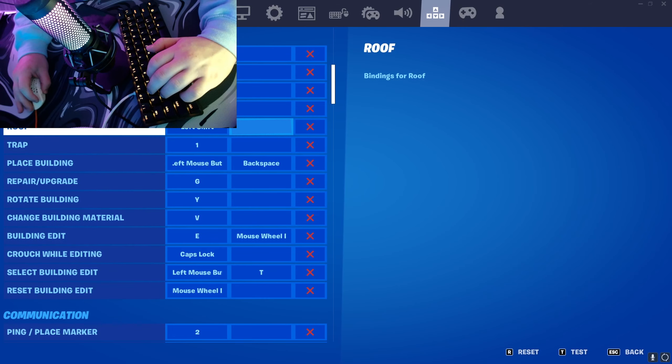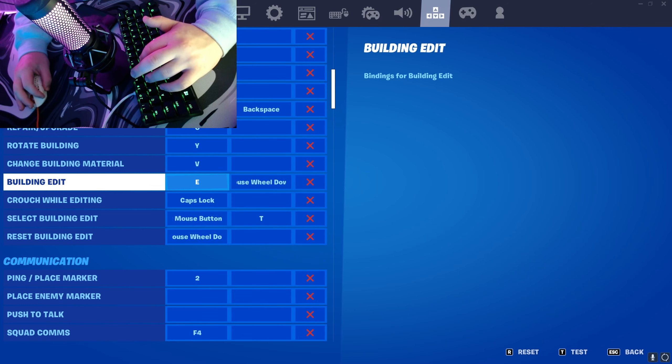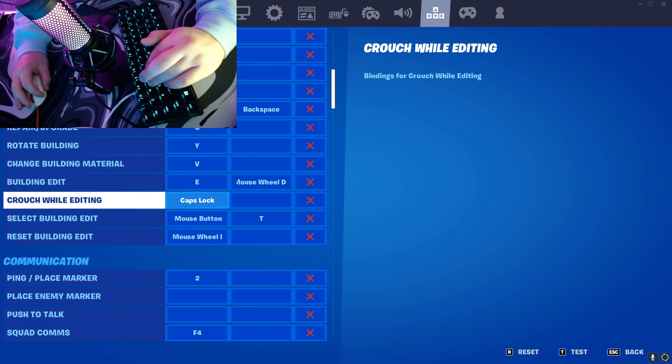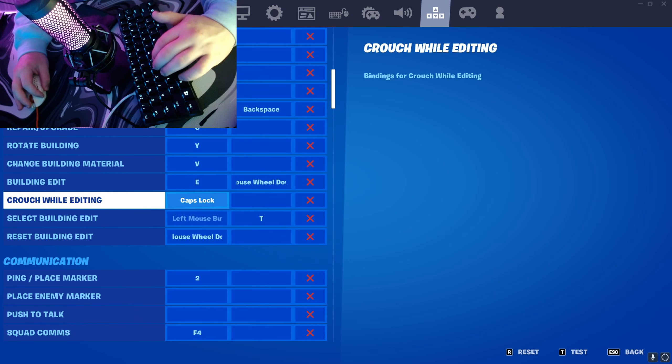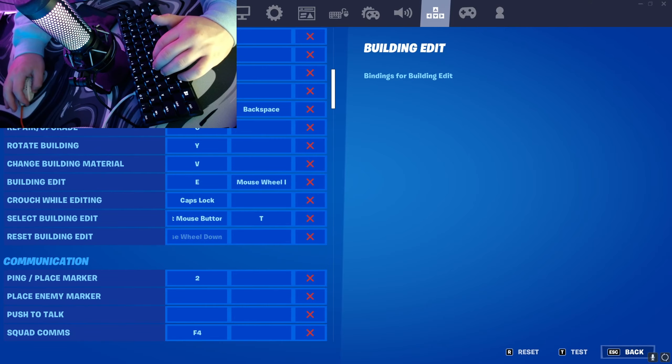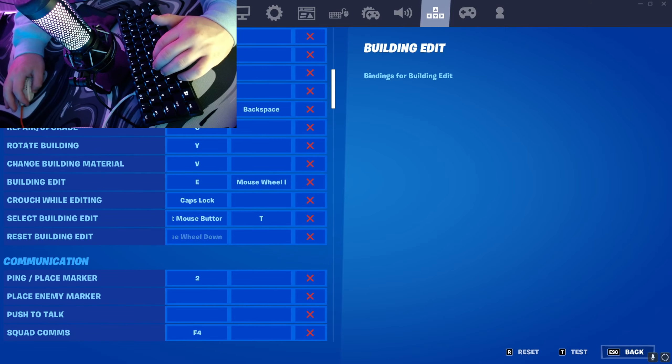Hopping right into Creative, what you're gonna want to do for the settings — go over here, go to your binds, scroll down until you see building edit. Whatever your edit is, so I have it as E, and then for paint, change your building select. So if you're gonna do like me and have E, you can do E and T, or E and R, or if you use F to edit, a popular one is F and G.